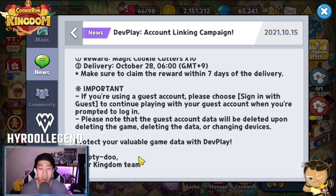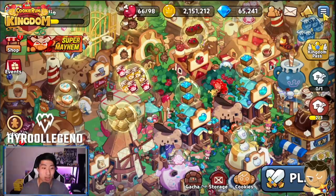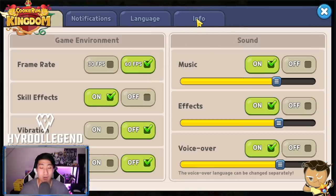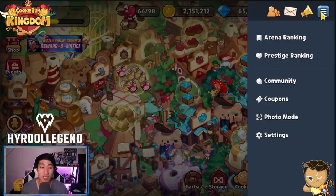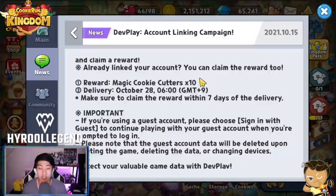So protect your valuable game data with Dev Play. If you go to Info right over here, you'll be able to see the 'My Dev Play' section — if you have that, you are good to go. That means your Dev Play account is activated and you'll receive the 10 magic cookie cutters coming in 12 days, likely after the next update, giving you extra pulls for the next featured cookie.